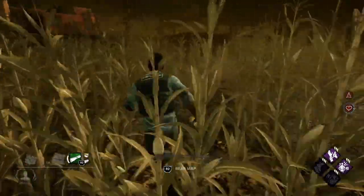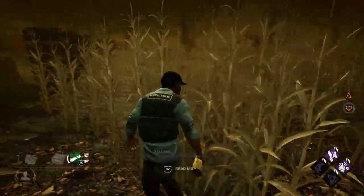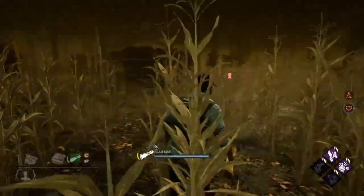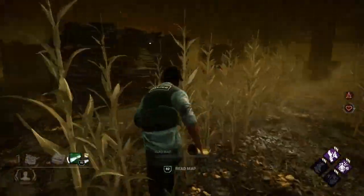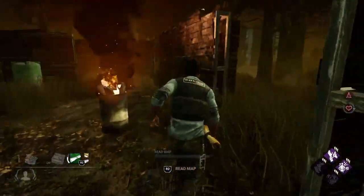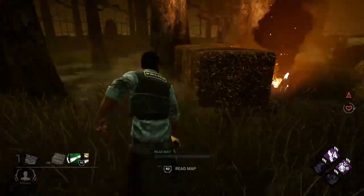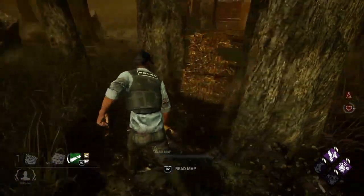And boom, I did it. Now as you can see, I'm about to activate the map and — boom — there's the objectives, there's the objective, there's the objective. Look at all those totems! Now you can find which one is Hex: Ruin. Like I said, this is a great counter to Hex: Ruin.